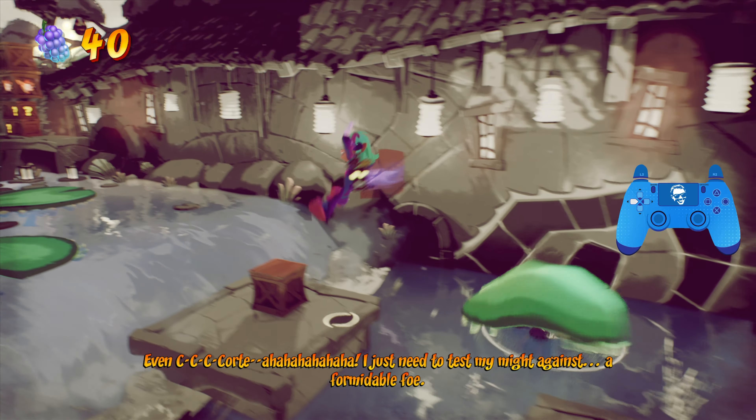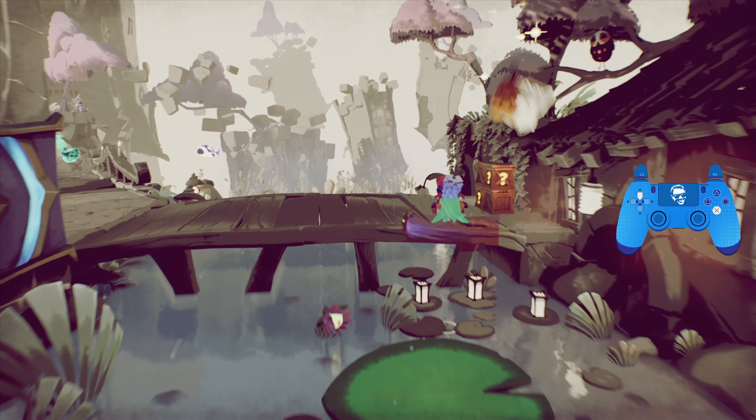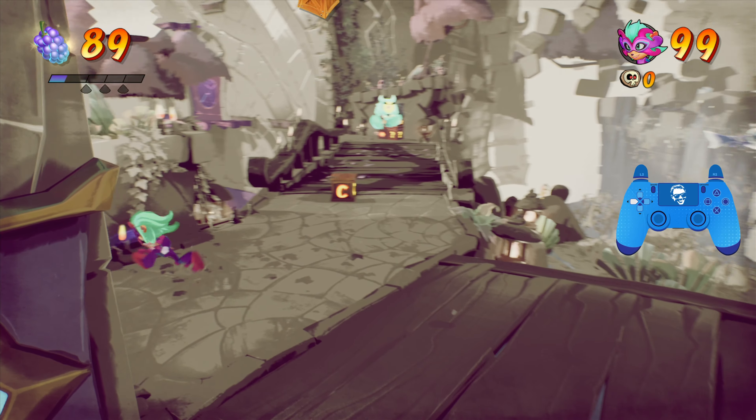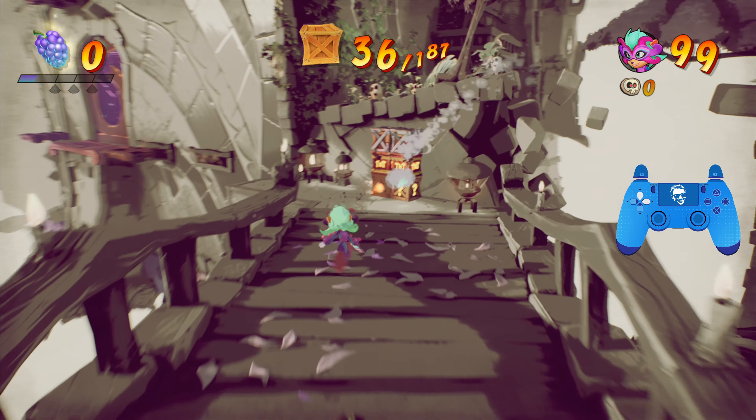Come on over here — you want to jump onto this lily pad, and then do a sliding double jump, and then spin to break those boxes. Otherwise, the plant will get them for you and you'll lose them. There's a box tucked into this corner here. As of this checkpoint, you should have 36 crates.